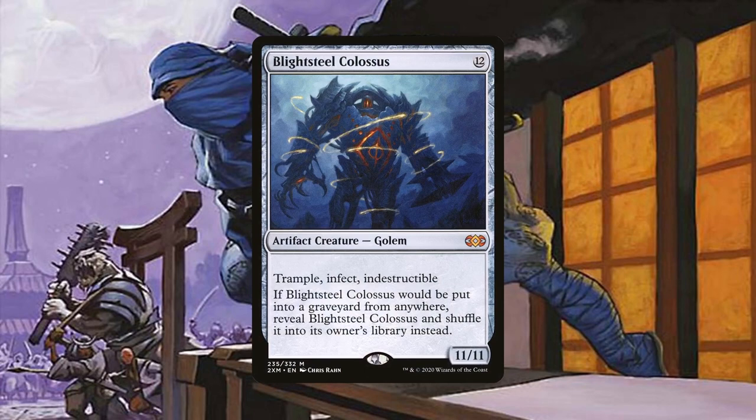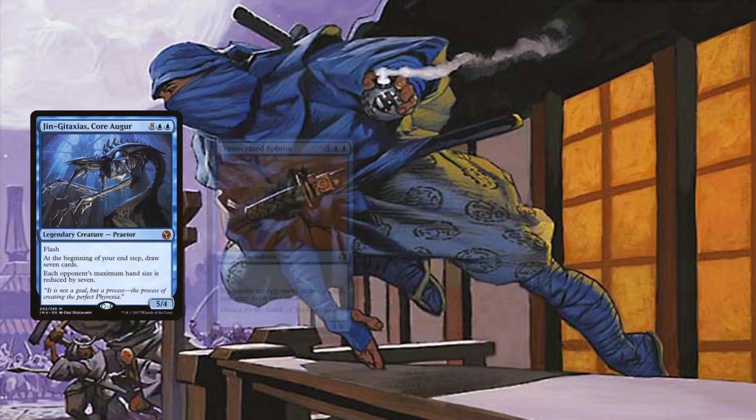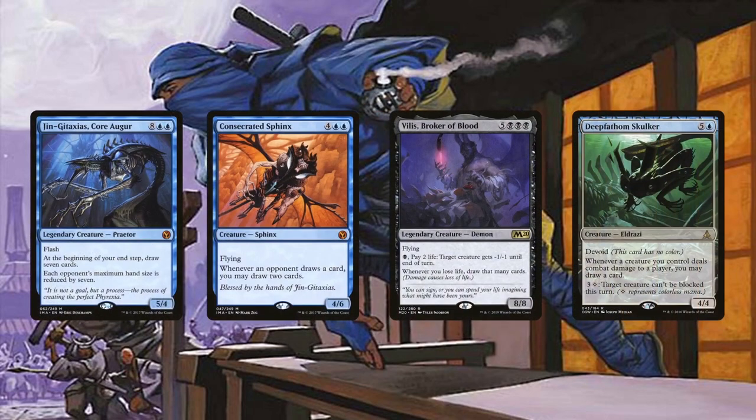Blightsteel Colossus is the go-to win con everybody's expecting. It's definitely worth including since it's an automatic KO, assuming it connects and no one hits it with Path to Exile or Swords to Plowshares in response — but it's still a player eliminator. The deck does have other ways of getting the win, which we'll soon see, but this one's the most obvious one. Jin-Gitaxias, Core Augur, Consecrated Sphinx, Vilis, Broker of Blood, and Deep-Fathom Skulker are some nice choices when it comes to what to sneak attack in thanks to Satoru.